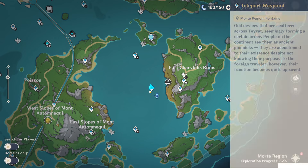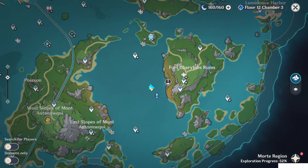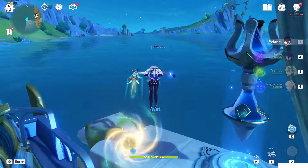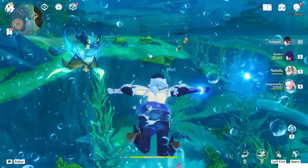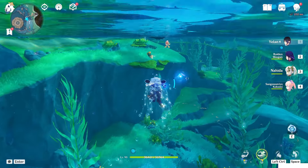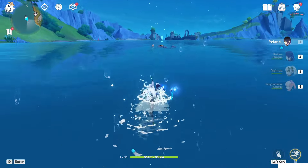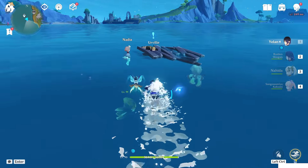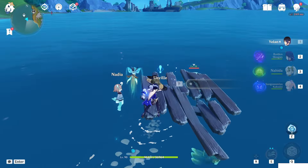After completing all the Narcissus quest chain, teleport back to the teleport waypoint which should be close to the tower. If you look toward the south direction, you will see a Melusine and some things around it. Just get close and you will trigger the quest — approach Nadia and Urville.